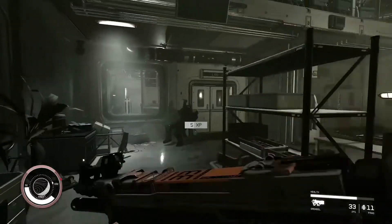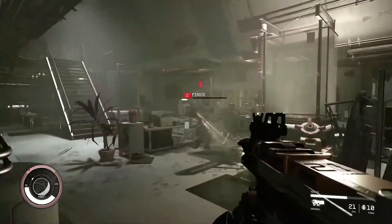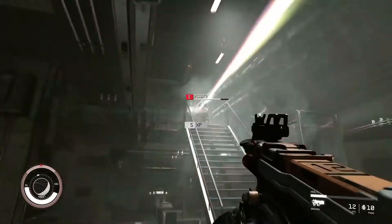We immediately see the character equip their weapon, and then we see our first look at the quick select menu for favorite weapons, which looks a lot like the Fallout 4 menu. We see some combat here. It looks fairly similar to Fallout 4's combat, which — don't get me wrong, nothing's wrong with Fallout 4's combat — but it could be vastly improved.